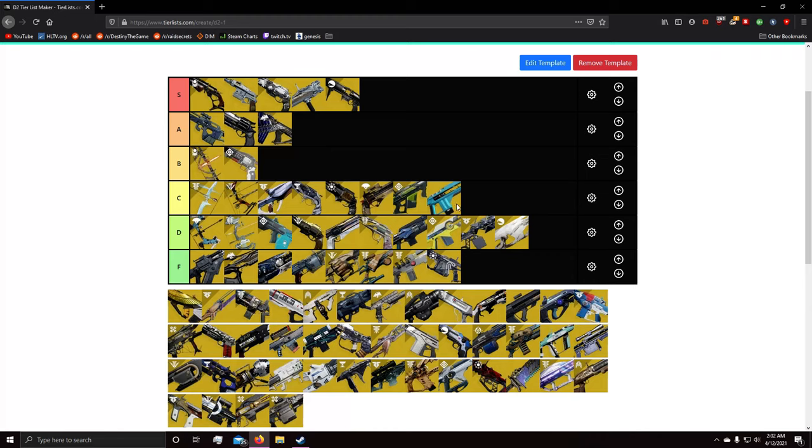Next fusion rifle is Merciless — C tier. It's like Ariana's Vow in a sense; it's a high-impact frame fusion rifle that will kill reliably with one shot. If you get a kill and reload it's like a fake Kill Clip. If you don't hit your target your charge time decreases but you keep the same impact, so you can abuse that against people. However, fusions with any charge time aren't great in this meta unless you really know what you're doing, and Merciless doesn't have exceptional perks that elevate it beyond C tier.